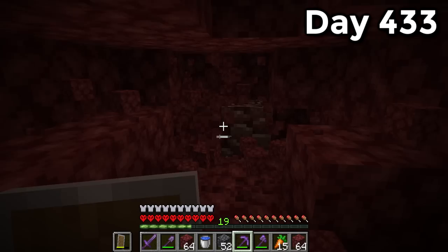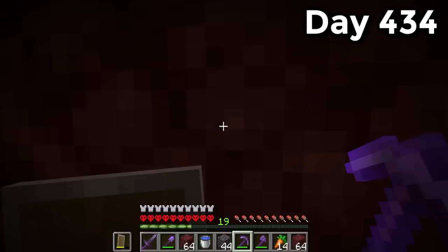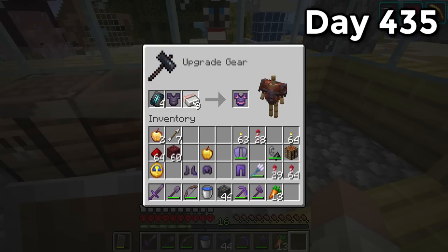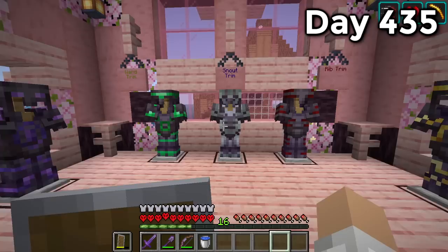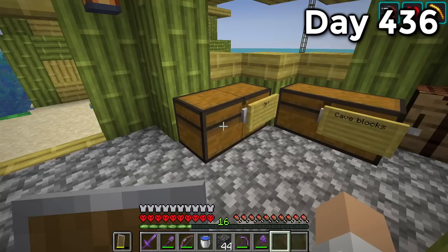Day 431 it was back to netherite mining. I only need 14 pieces of ancient debris since I already had two scraps at base. Day one of mining got me five pieces, day 432 got two more, day 433 three more, day 434 three more — reaching 14 pieces total. Day 435 I was cooking away, got netherite ingots. I settled on an iron trim and added the silence trim to the trimming house. After 20 days of effort, we are done with trimmings.